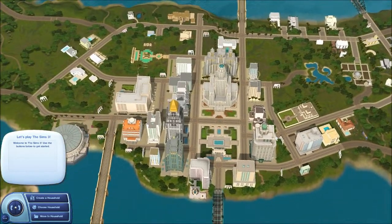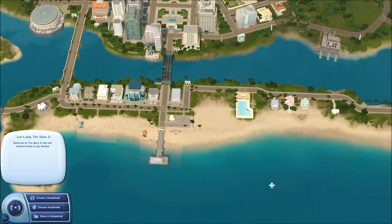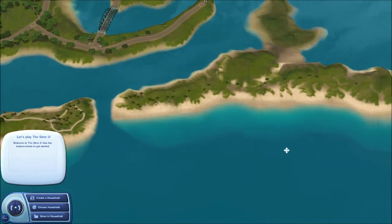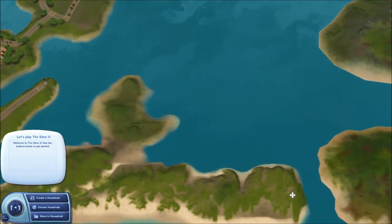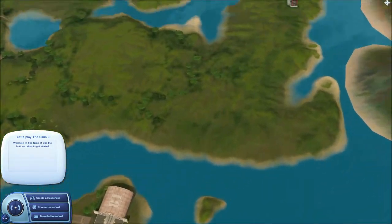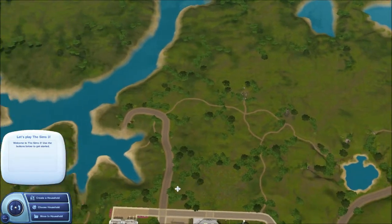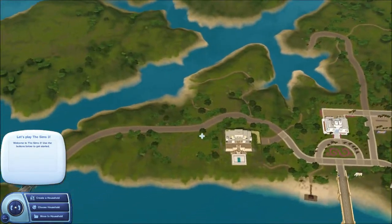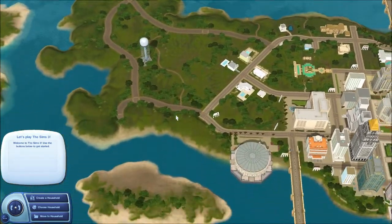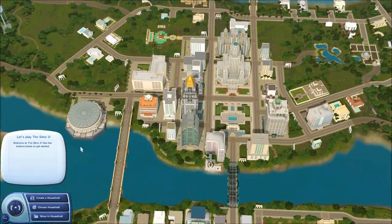Let's just kind of skim around and get a sense for what the world is like. It looks like there's a few long islands here and it very much feels like a New York/New Jersey type setup, I guess with there being so much water around it. I'm going to apologize — I'm still sick — but anyway, let's jump into Create a Household.